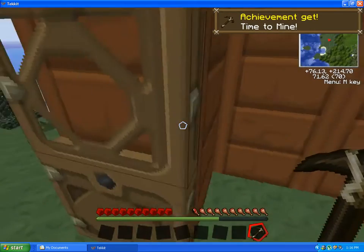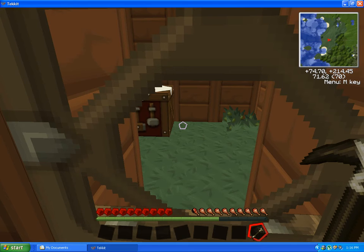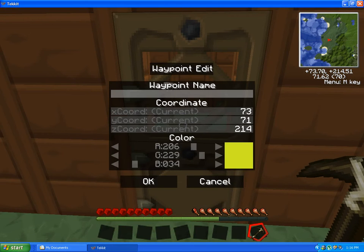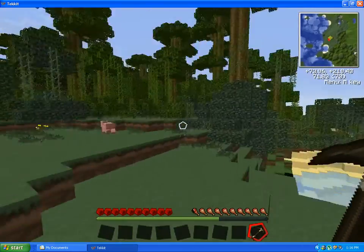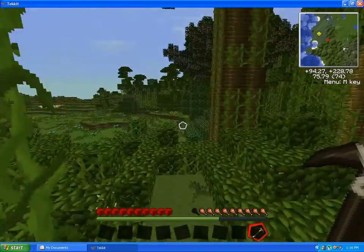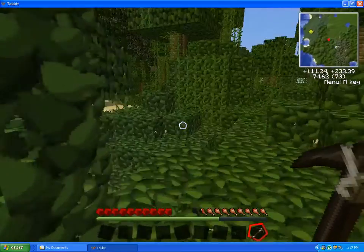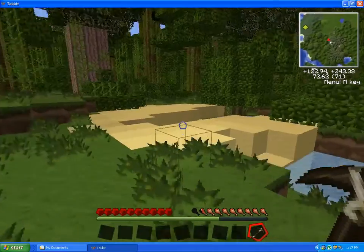Basically what you do in Techit is, right away, you need to go digging. Let me set a waypoint here - it's M. Home. There. Let's go find a cave. This is my spawn right here, I believe.